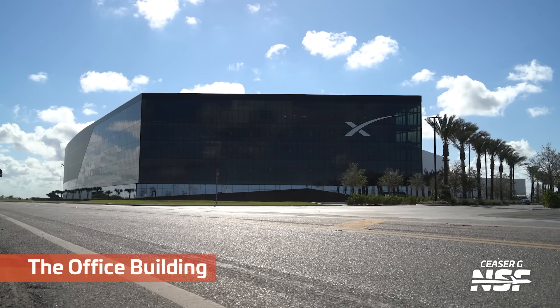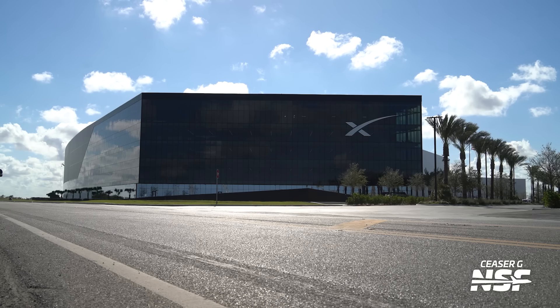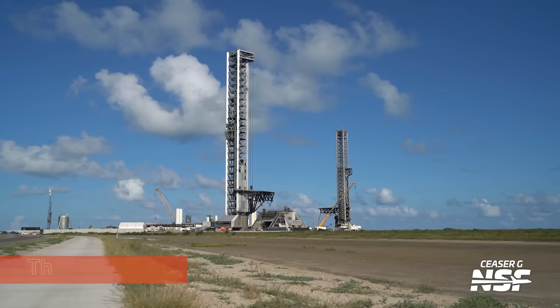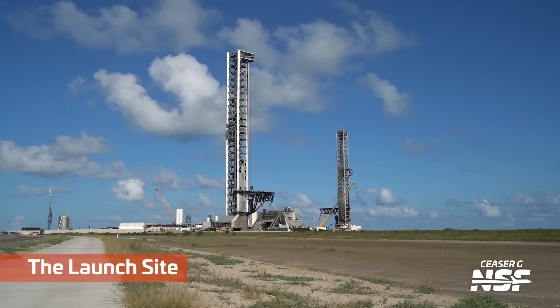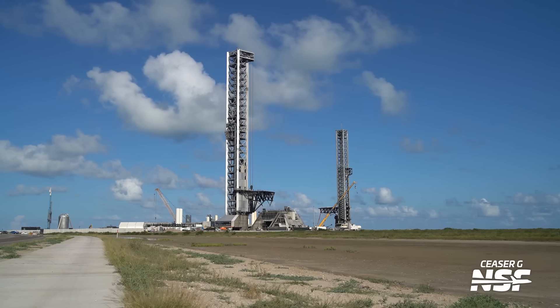The office building is where they have all the offices - that's why we call it that. But they also have the launch control there for Starship; we saw that on Flight 10, they had Dan and the crew out there for that. Meanwhile, here we can see the launch site: Pad 2 in the foreground, Pad 1 in the background.